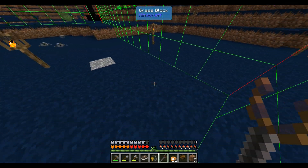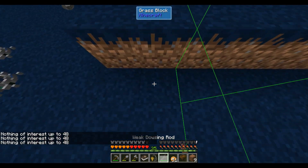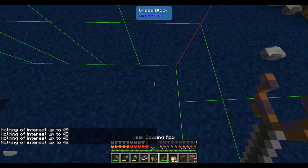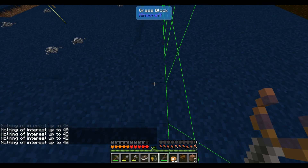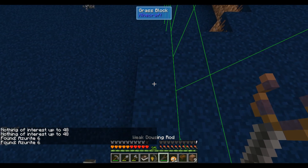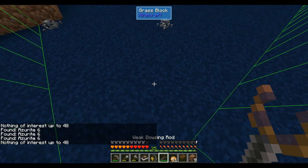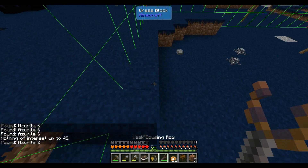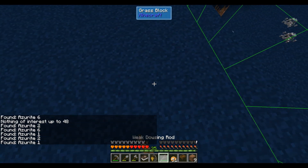What I do is turn on chunk borders, start in one corner of the chunk, and just walk around the border looking for a hit. When you right-click, it uses one durability from the rod — if you use it up, just make a second rod. It'll tell you how many pieces of ore are underneath that spot. We got some hits over this area, which means we should be able to find the ore vein if we dig down here somewhere.